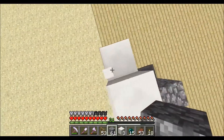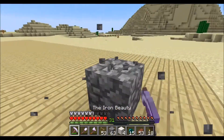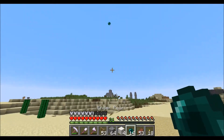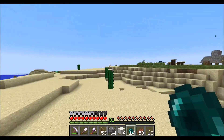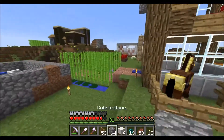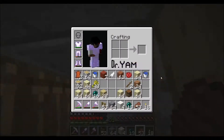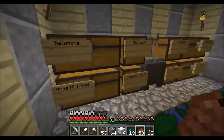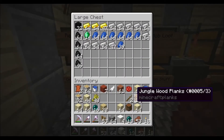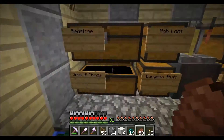I don't usually build quartz in survival because quartz is very expensive — unless you have a Fortune 3 pick, then it's not that expensive. You always need quartz for comparators, so I do keep a decent amount in my chests. We have 30 levels — let's do a quick enchant. I want a good sword, let's see what we get.